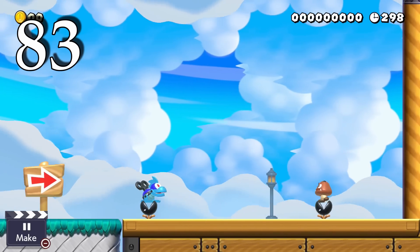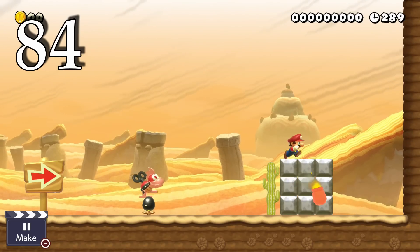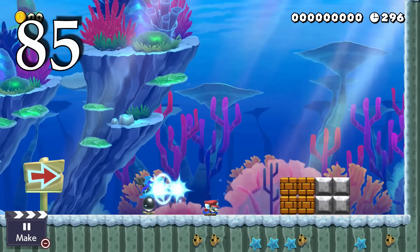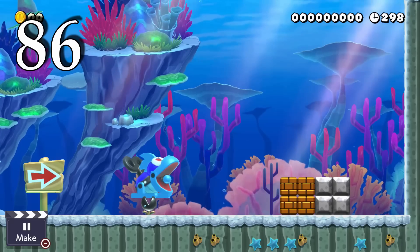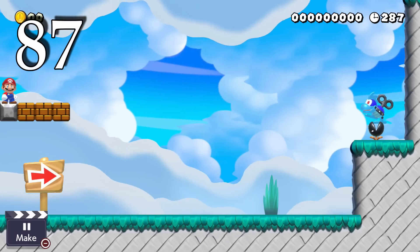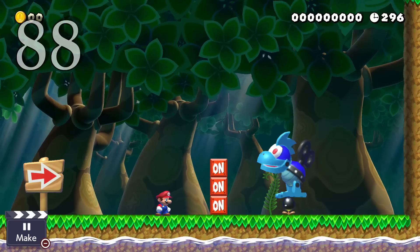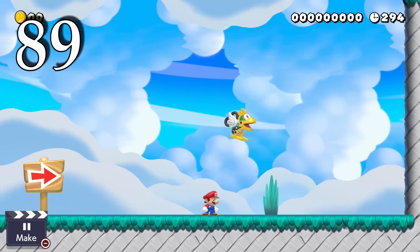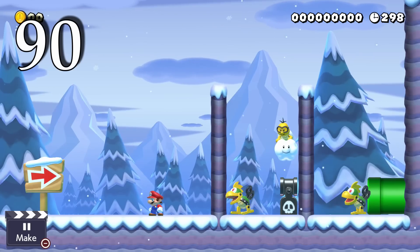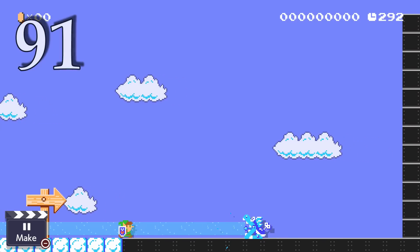Other enemies don't take damage from the blue Mecha Koopa's laser. The red Mecha Koopa's missile explodes after five seconds and can break blocks. Lasers from small Mecha Koopas can only break through brick blocks, while lasers from big Mecha Koopas can break through other blocks as well. The Mecha Koopa laser extends 20 blocks. Mecha Koopa lasers can't activate on-off blocks. Giving Mecha Koopas wings makes them fly back and forth at about the same altitude they were placed. Only one Mecha Koopa at a time may be spawned from pipes, launchers, or Lakitus. Link's shield blocks Mecha Koopa lasers.